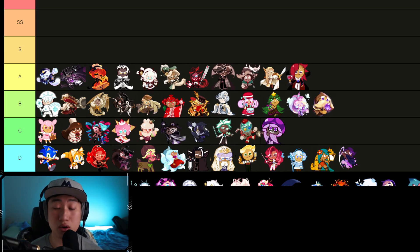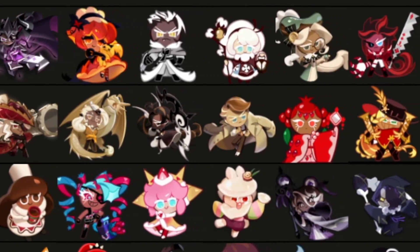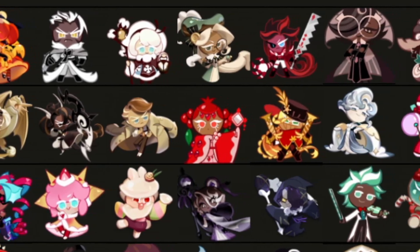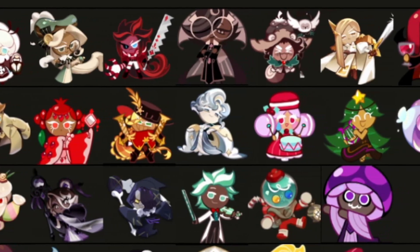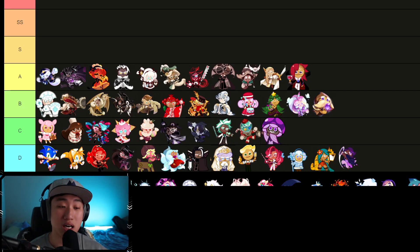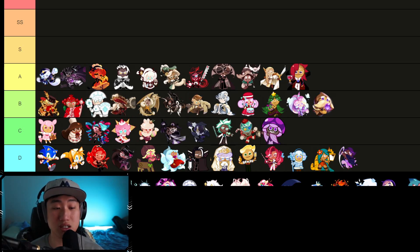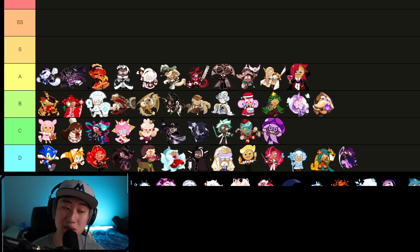B tier cookies are the average ones — they can replace some cookies inside of the meta if you really need to. We have Milk Cookie with the Magic Candy, Tarte Tan, Royal Margarine, Caramel Arrow, Almond, Pomegranate, Rye with the Magic Candy, Oyster, Macaron, Carol, Creamy Neocorn, and Prophet. The better ones in B tier are Rye with the Magic Candy and Pomegranate, but they've been pushed out of the meta for some time now because of the lack of damage from Rye.